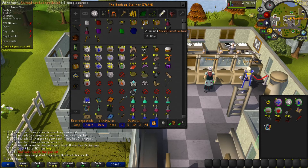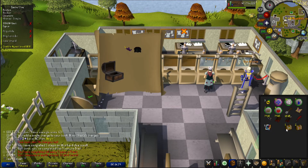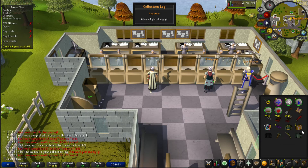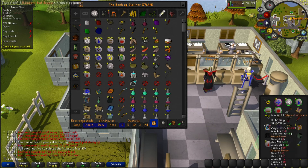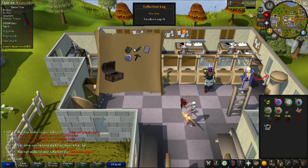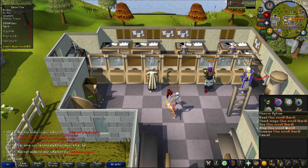We have two hard caskets, a medium, and an easy. I'm just going to open all of these and hope I get a stole. Let's start with the easy — all right, medium. Collection log, and then the hard. Alks — I mean, I'm fine with alks, but I would rather get a stole. I guess I get to drop this clue. That's so annoying.